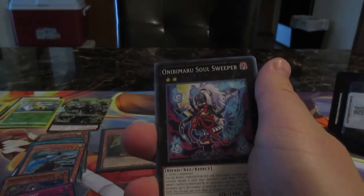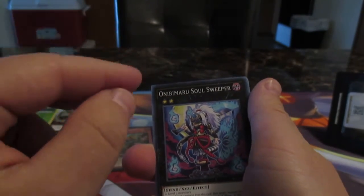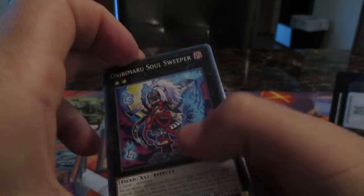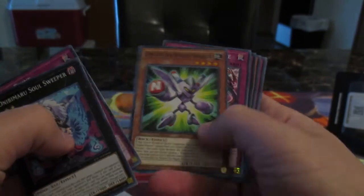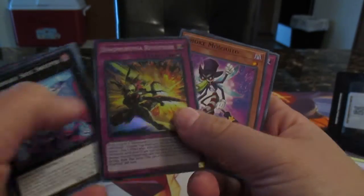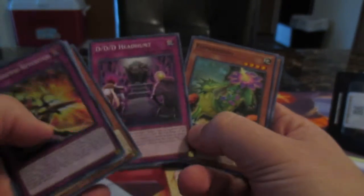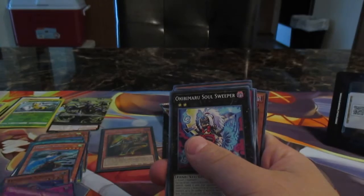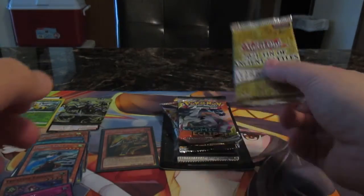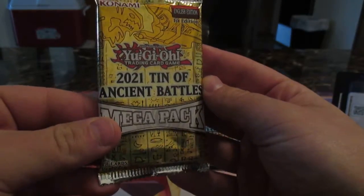I opened some of this set. The first pack I got from this, I got a secret rare, then no ultra for the second pack. So we can pull the new Magnet Warrior, we have Decamethyla Reflection, not too bad. Flower Dino, and then a new Agent card Venus. You desire - and then Megaton.